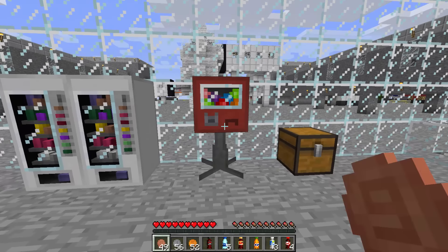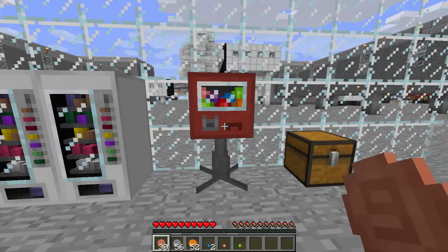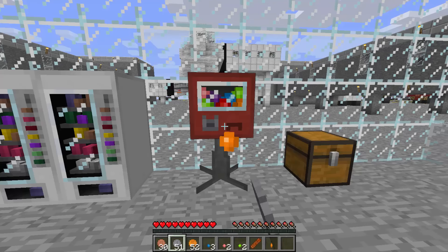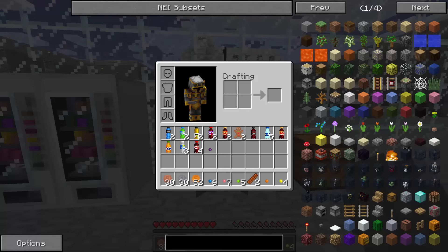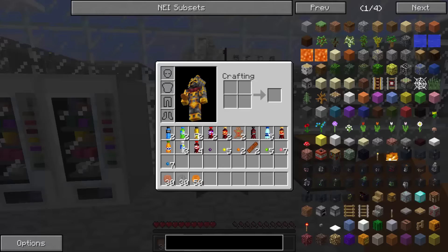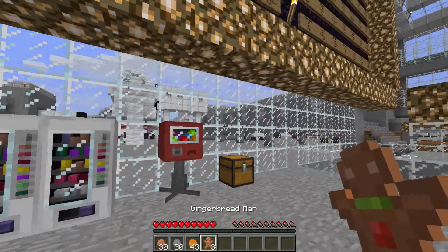From the candy machine we're not getting much at first — there we go, we got a blue gum. Using loads of clay coins, not getting much — oh, there you go, a blue one, a pink one, and a lime one. Using iron coins we're getting some chocolate bars, orange gum. With gold coins we got purple gum, pink gum, lime gum, orange gum. I'm looking for the gingerbread man — that's a rare item. Let's keep going... there you go, we got a gingerbread man! He looks so funny in my hand — that is so cool!